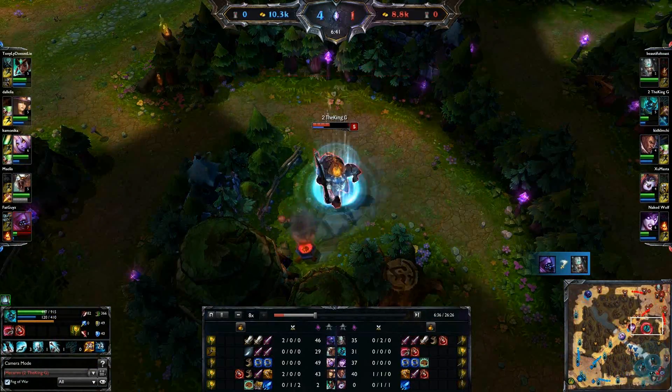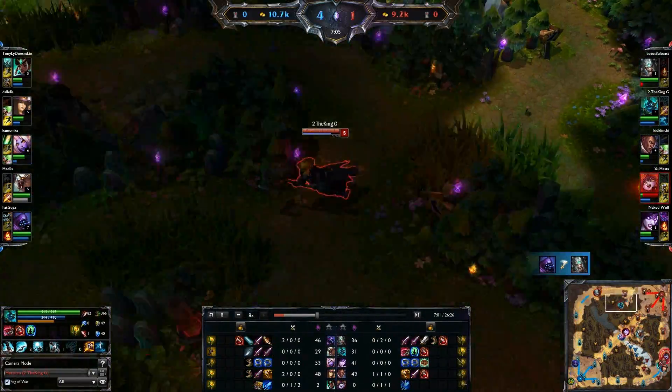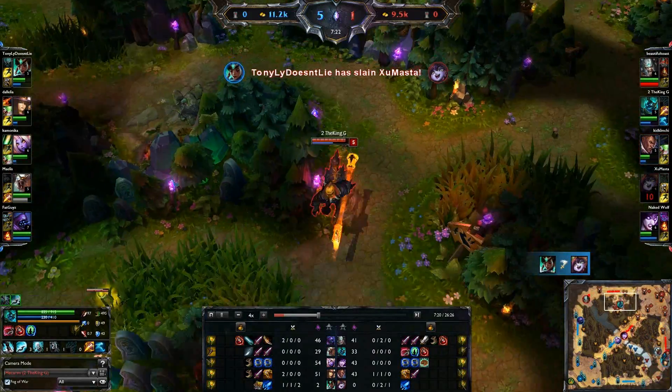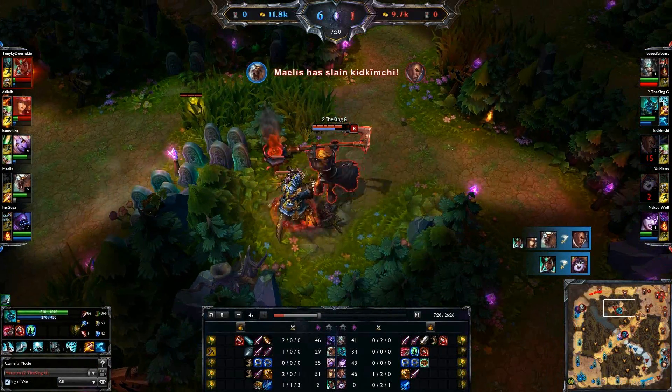So we're just going to farm it up. Try to get my 700 gold, go back, get my Spirit Stone. I won't struggle that much in the jungle when I don't have blue buff. I'll get a little bit of return back — perfect time for my rep up to be up.